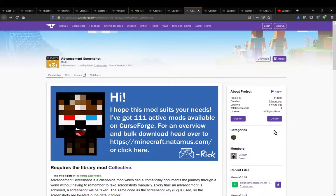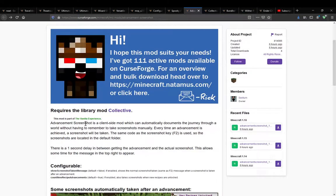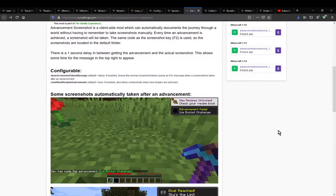Hello everyone, welcome to another mod overview, this time on Advancement Screenshot, which simply adds the ability for screenshots to be taken when you have actually achieved the requirements for an advancement.